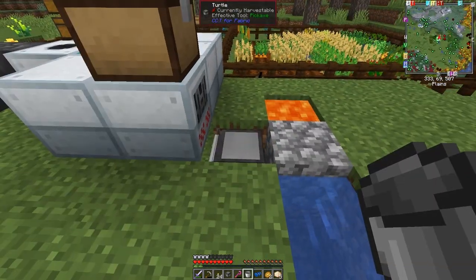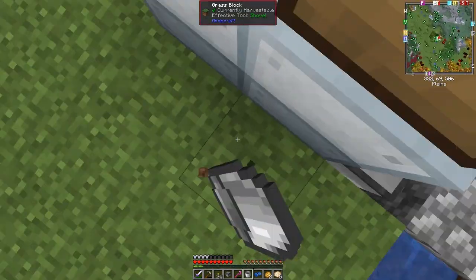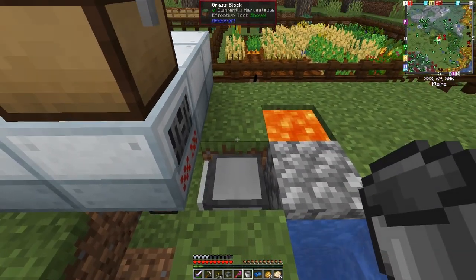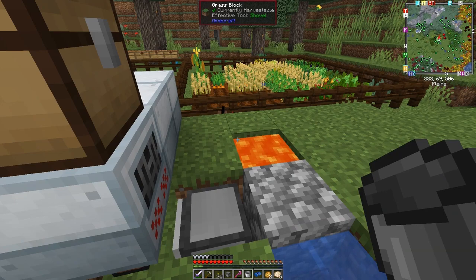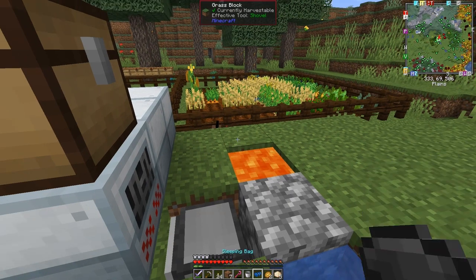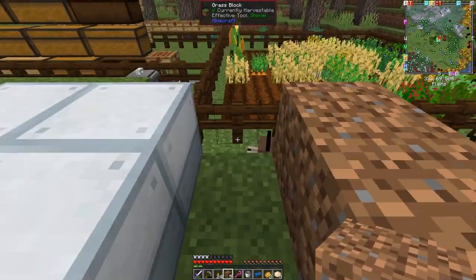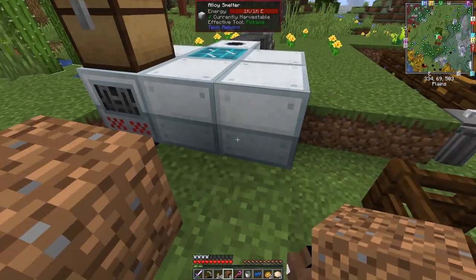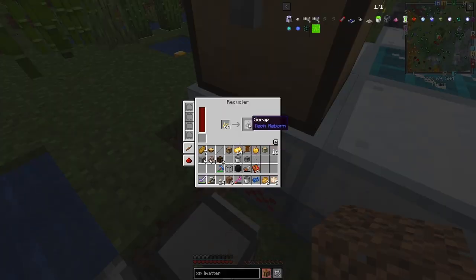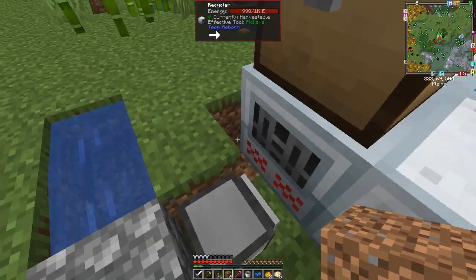We need to equip this with a diamond pickaxe. Let's cover this with a block of dirt just in case someone falls in — it's a bit safer. The water doesn't matter at all. This is still working, we've got 31 scrap, and it's using up these seeds reasonably fast.